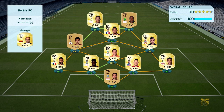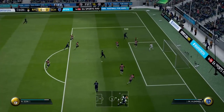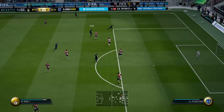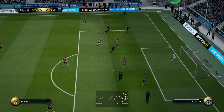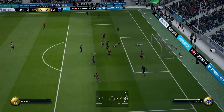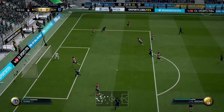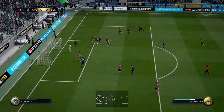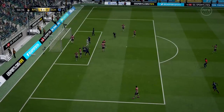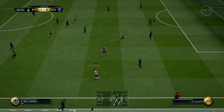In our third match, the opponent had a first opportunity to shoot but it wasn't going in. Then look at my horrible defending here — Sun shoots but hits the bar, nothing to worry about. He kept doing high pressure, then dribbled again, got the ball back, and ended up scoring a close-range shot. We were losing in our third match.